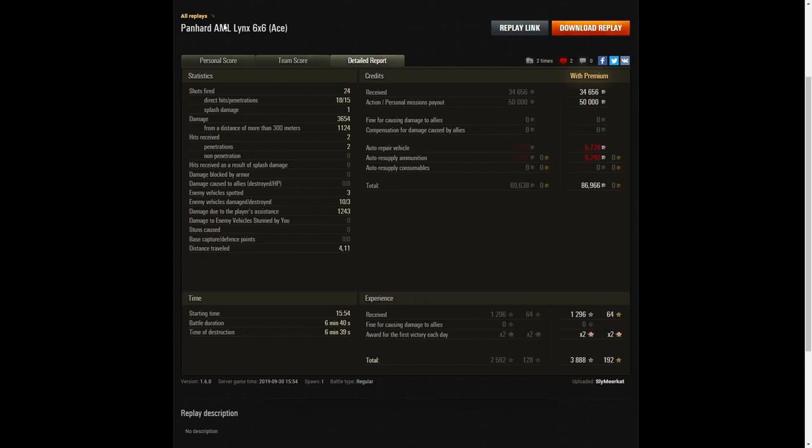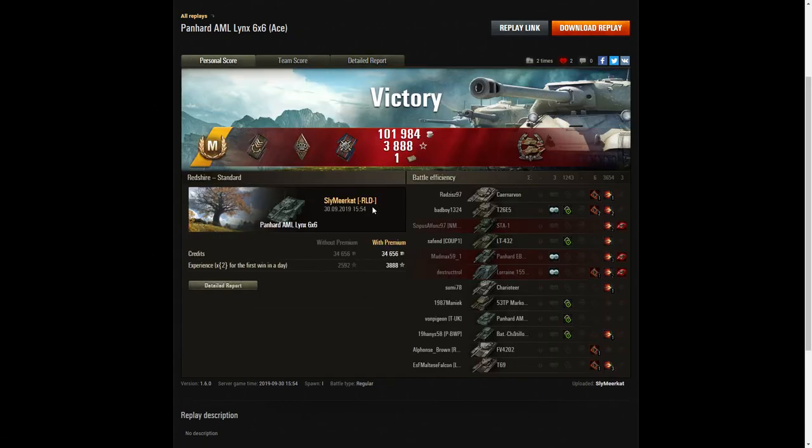So a very good little ace there by Sly Meerkat — yes, the guy who really does have meerkats at his home. Say hello to Toffee and Fudge, his pet meerkats. If you enjoyed that replay, please give this video a like and do subscribe to our channel. Hit that notification button so you get alerted when the new video comes out. We're trying to put out as many as we can. If you sent in a replay, it should get done soon. Thanks for watching. Bye-bye.